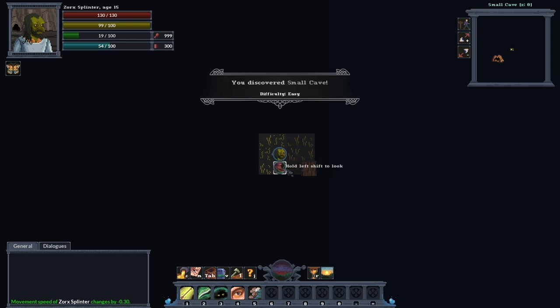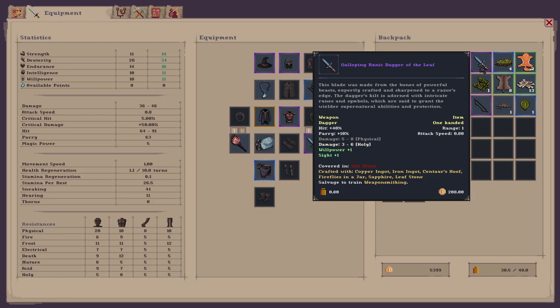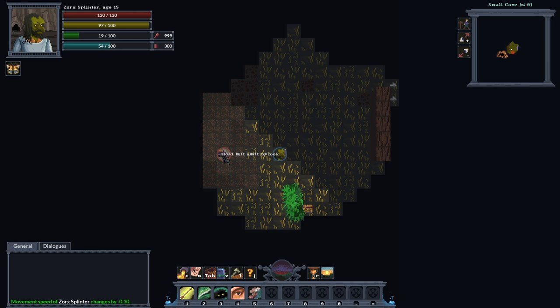Discovered a small cave. We're right next to it. I can't see a thing at the minute but I have got a torch, so let's equip a torch so I can actually see. We have got a hyena — there's a chest. Let's wait for him to come towards us.